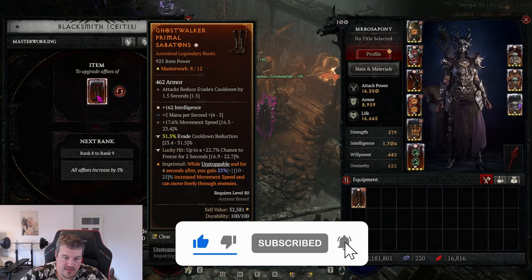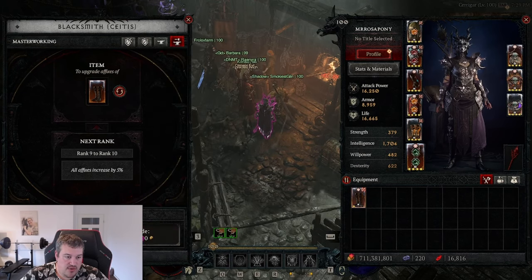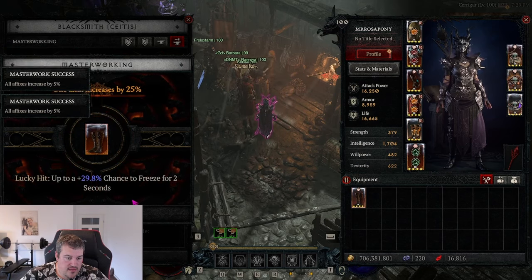Now I found enough material so we're getting it to level 12 again and then we're just going to see what happens. I actually hope it goes to intelligence or mana per second if we're not hitting the evade cooldown reduction. So let's pray.